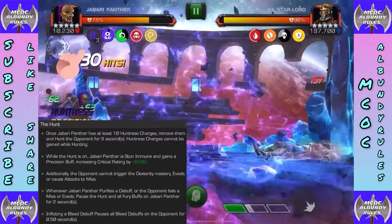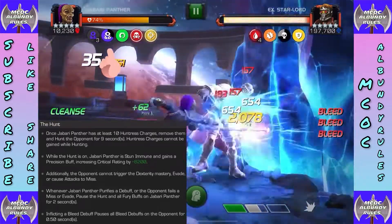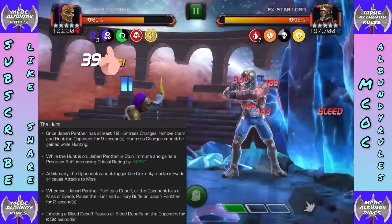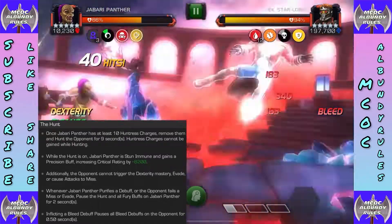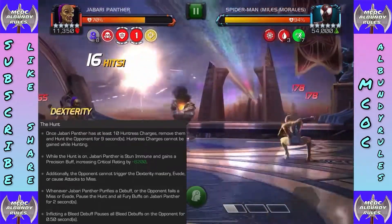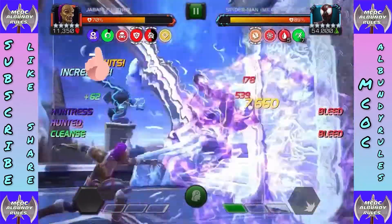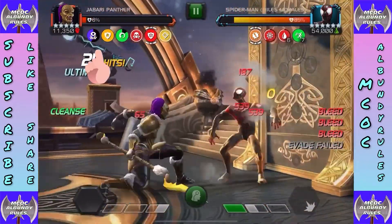The Hunt — how fun! When this is on, Jabari becomes stun immune and gains a Precision buff greatly increasing Critical Rating by 8,200. The opponent cannot trigger Dexterity, master evade, or cause attacks to miss — great counter. Jabari purifies a debuff or fails to miss: gain Hunt and all Fury buffs on Jabari Panther for two seconds, and inflicting bleeds pauses those bleeds for half a second.